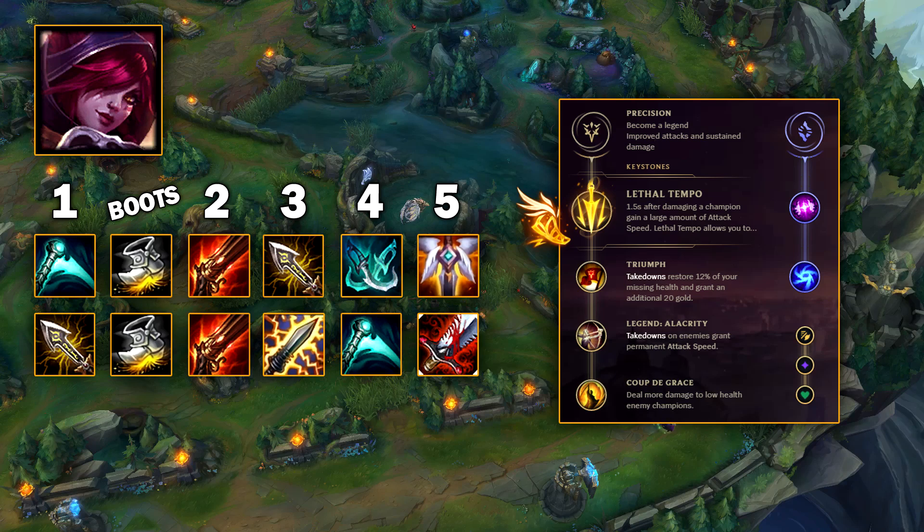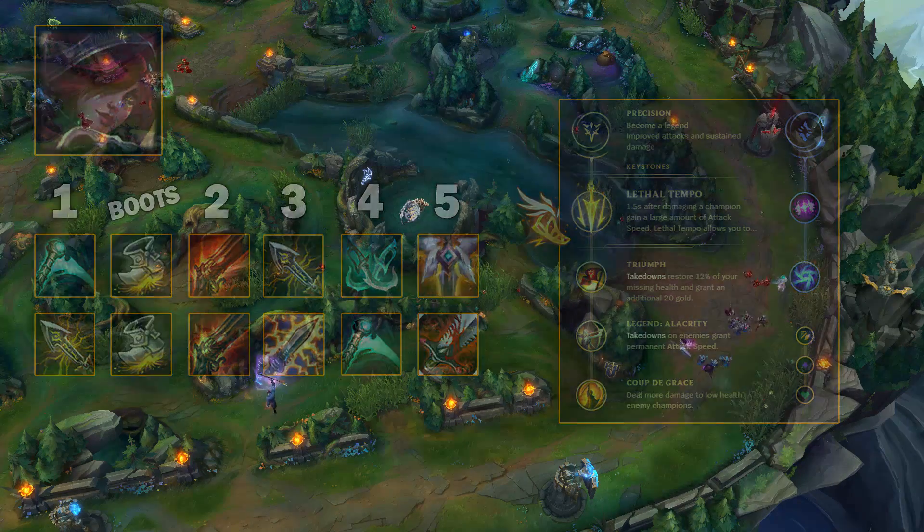Xayah — we kind of expected her to shoot up, but it seems like the new Essence Reaver just isn't as good as we probably thought it was going to be. Rune-wise you have two choices that are pretty much the same: Fleet Footwork or Lethal Tempo — one is more damage, one is more safety. What is very clear at the moment is that 100% crit is definitely the way to go with Xayah, to give her that insane damage output with her W late game. The build that wins the most at the moment is rushing Infinity Edge, skipping Essence Reaver until a bit later, and rushing attack speed with the buffed up crits.